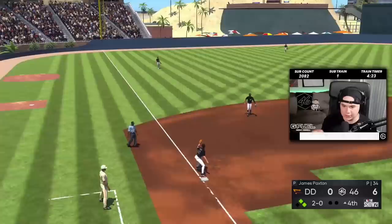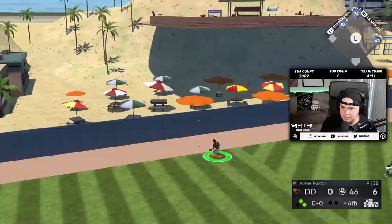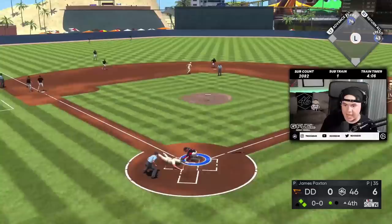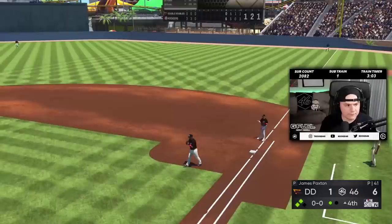Trout, get it to third base. Paxton's first legit jam — fourth inning, no outs, two guys on. Let's go. Hit it in, Trout. We got him — this guy and his decisions. What is happening? Good hit.